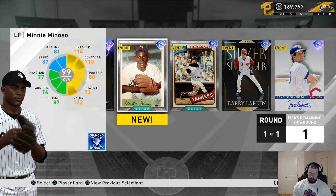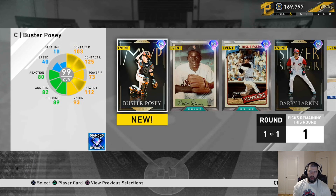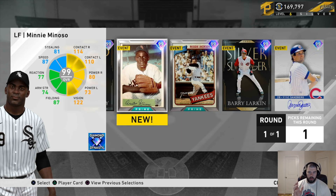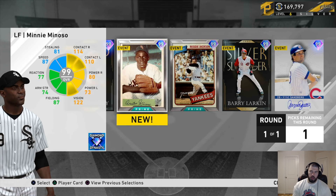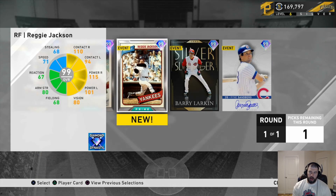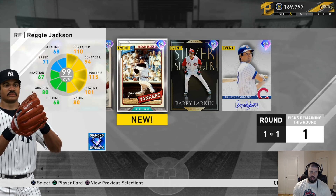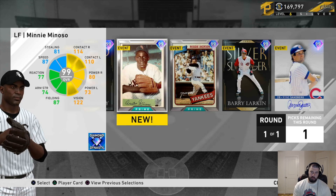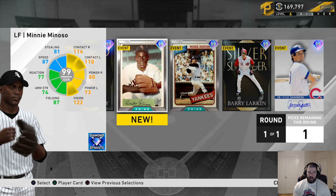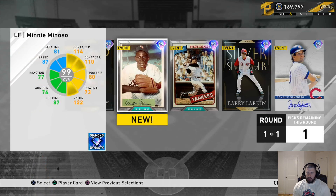If you need an outfielder — say your infield is stacked from Face of the Franchise or Showdown content with players like Gleyber Torres, Correa, and Fernando Tatis Jr. — I think Reggie Jackson is better than Minnie Minoso because of the hitting. However, if Reggie Jackson's swing doesn't work for you, Minoso is also a great pick, especially since he can bump down to third base. Minoso's Signature Series card last year was absolutely filthy. Personally I'd go with Reggie Jackson if you need an outfielder, but I can see the argument for Minoso.